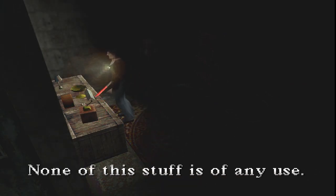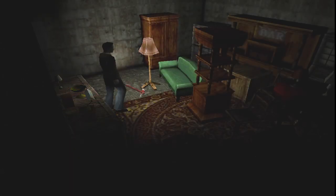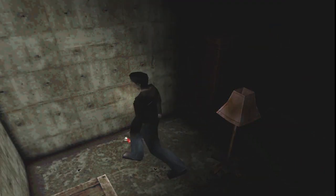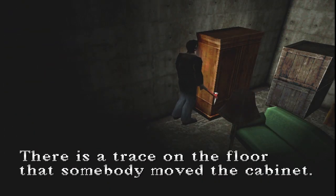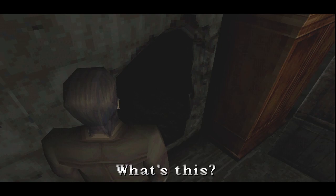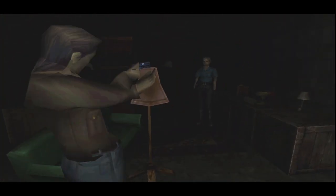None of the stuff's of any use. I'm just going to assume none of this stuff on there is any use. I've got a wild guess we've got to drag this somewhere. Tracing the floor — somebody moved the cabin. Yeah, I do want to move it, I want to push it. But I have to. So let's just be real here — what's this? A hole. And a wall.